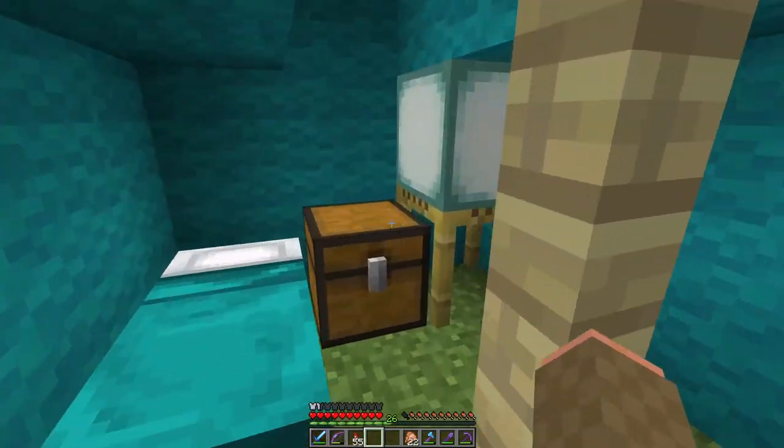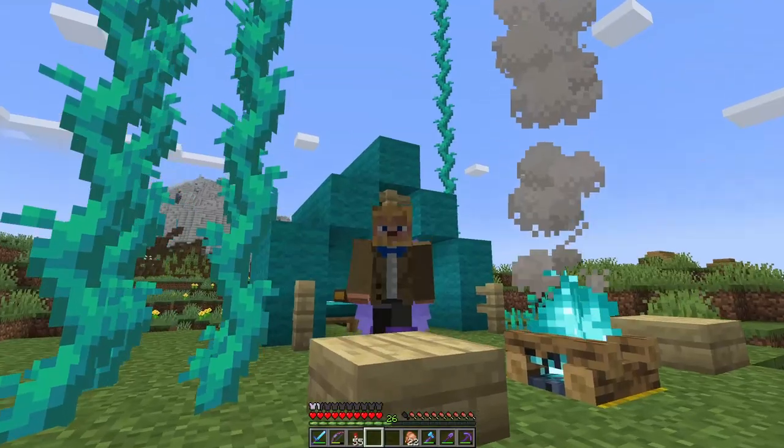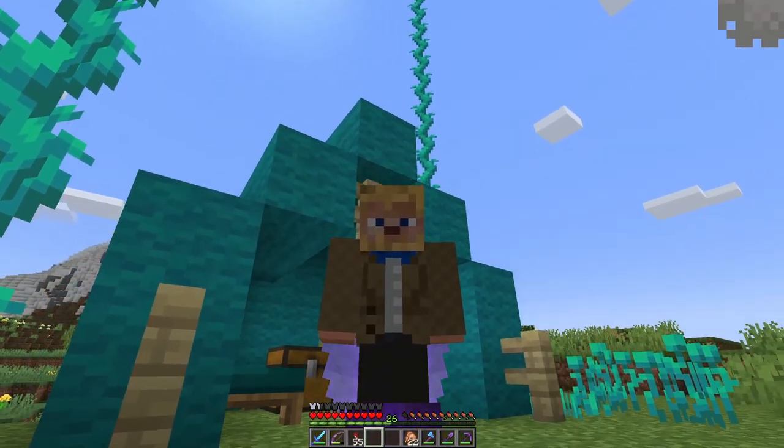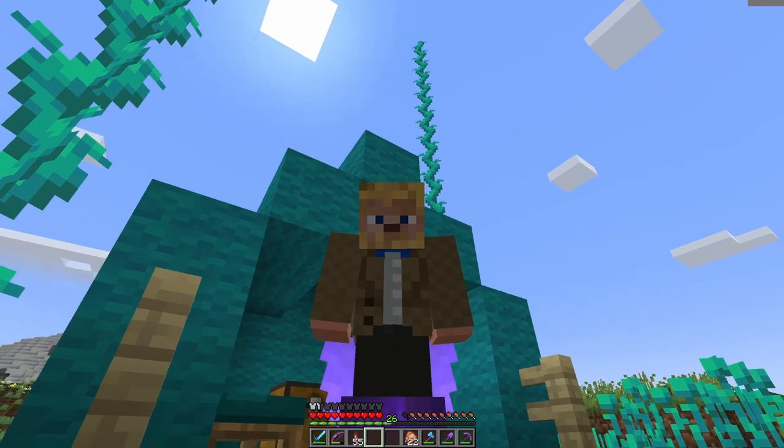Viz even went so far as to put all the notes about me and my builds in a book that can be read in this outpost. It's like anthropology, but from Viz's perspective, I'm the alien. I think that level of storytelling is just so cool.